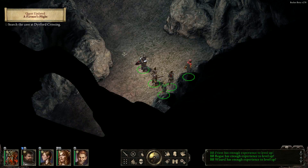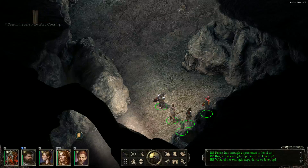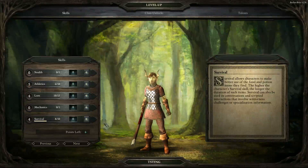Into the cave we go. Search the cave at Deerford Crossing. We've gotten leveled up — because we got experience for reaching the cave. So they fixed that, it's actually working now.